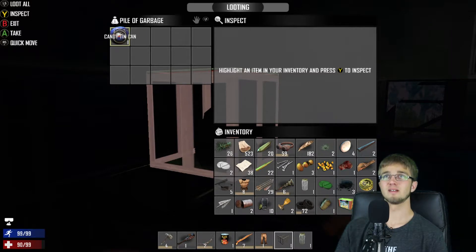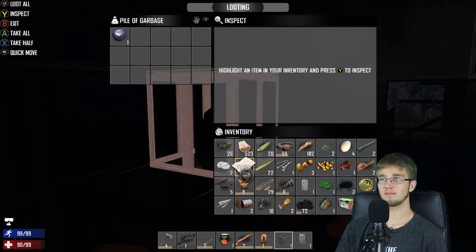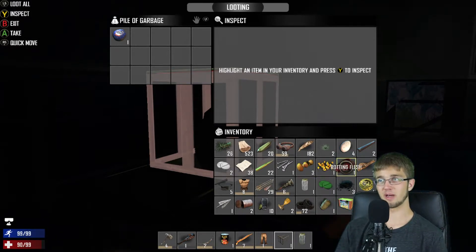There's something — a candy tin can. Is there anything I can just throw away that I know I won't need? Rotten flesh — as much as you might think I might not need it, I think it can be used for fertilizer.